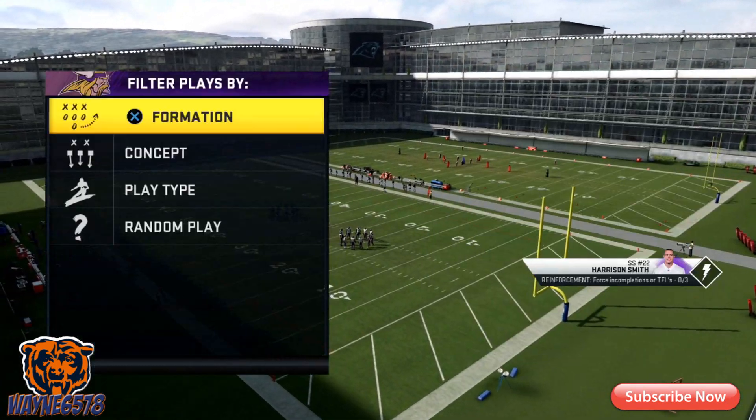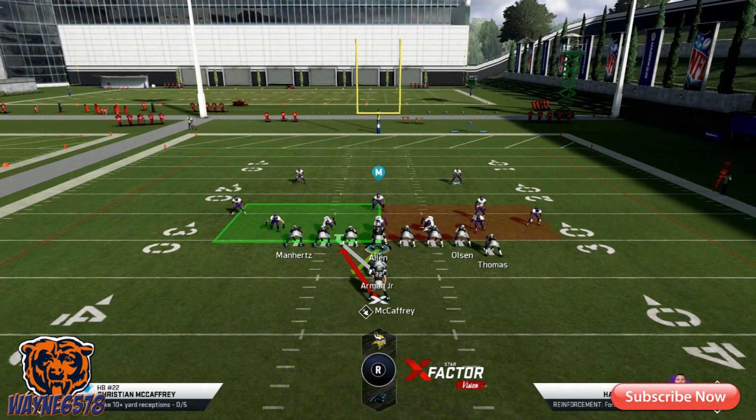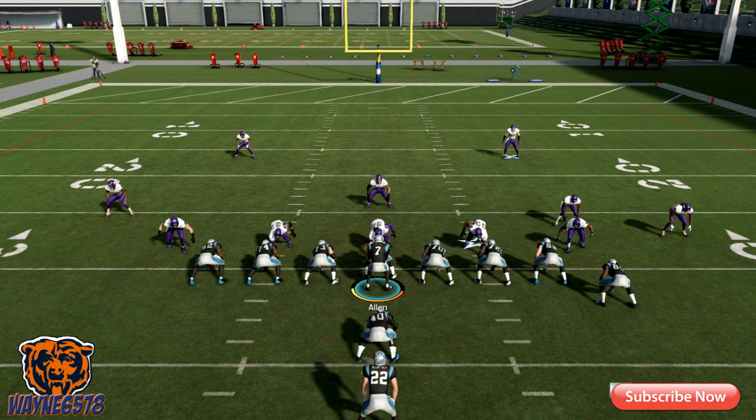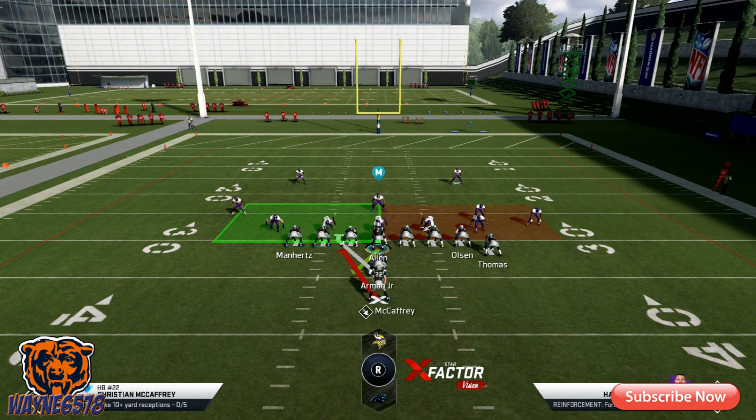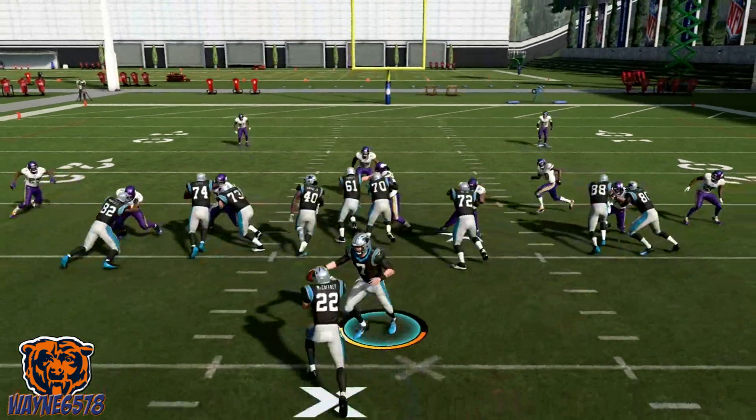I'm utilizing the Carolina Panthers, so we're going to go up against a random defense. There's one thing I like to look at when I run this play: I like to look if there's a three down lineman set or a four down lineman set. Right here we have a three down lineman set — this is like a three-four defense. Whenever I see three down lineman, I get it to the outside as quick as possible and then make a move on one or two people.